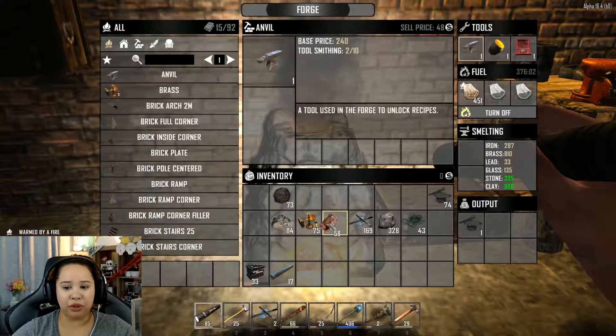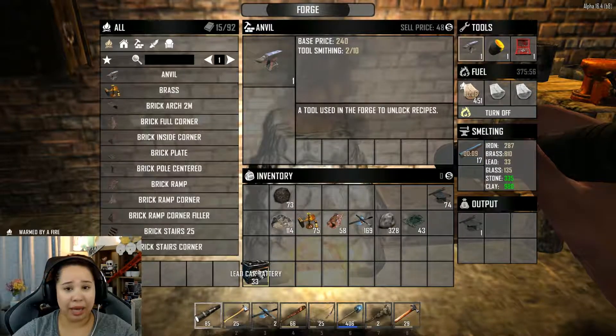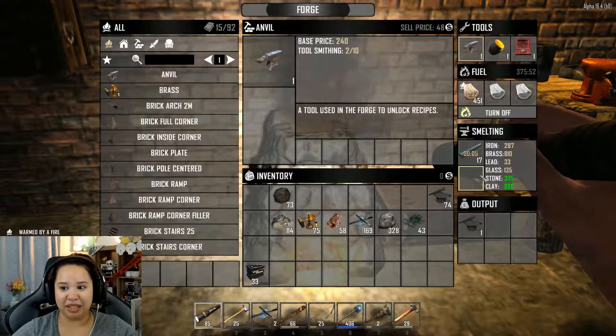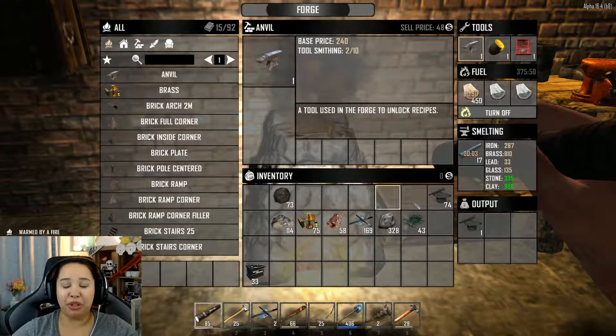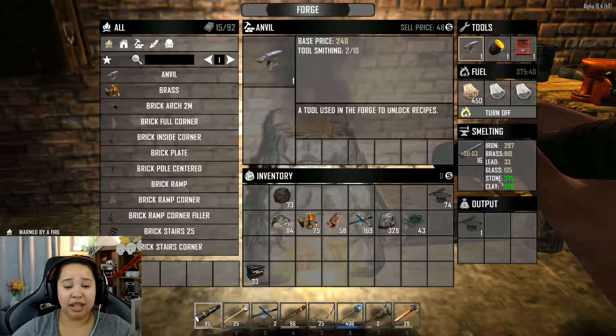You can also put raw iron in the smelting window and it will deposit iron into your inventory. Not only can you smelt raw ingredients, but you can drop in whole items like short iron pipes or even a car battery. You can put trophies and things you'd normally scrap — just drop them into the smelting window and they will break down into ingredients, giving you lots of material to create other things.